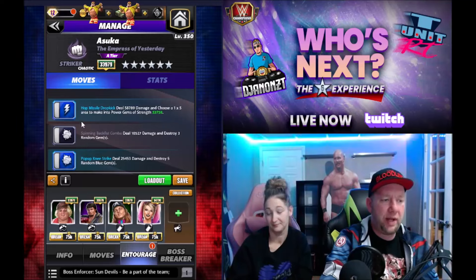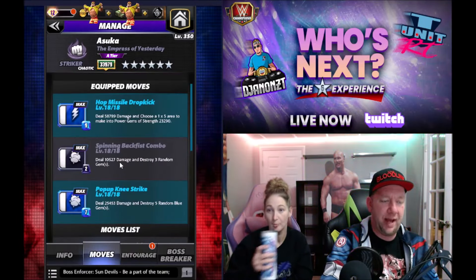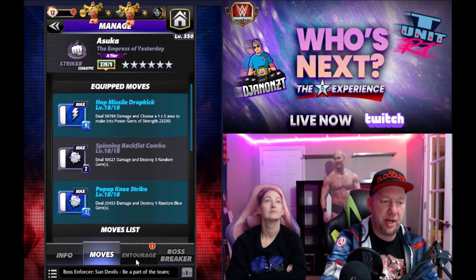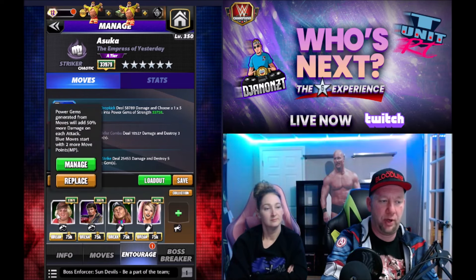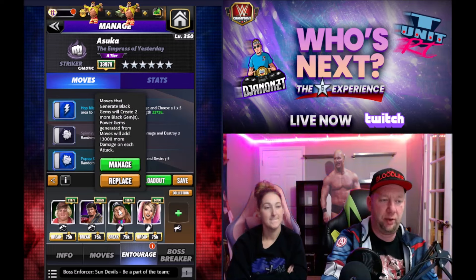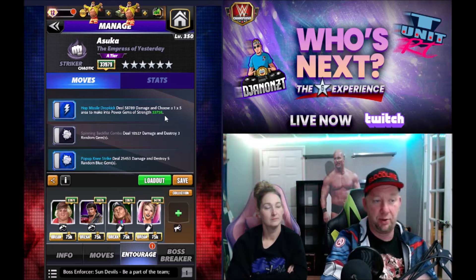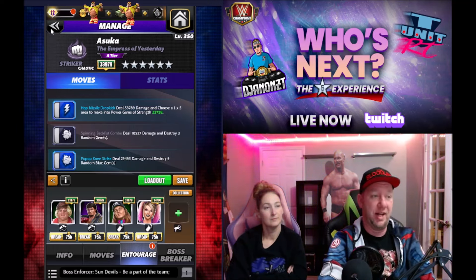We went with the blue-blue-black power gem build. We got a 2-charge, a 7-charge, and a 9-charge. We need to get to that 7-charge blue, so we got Lawler for 4 MP. We got Big Dust for 2 blue MP plus 50% add-on to Power Gems — that'll help. We got Riddle for 12-13k flat power gem damage. We got Bliss for 25% power gem. But that's still only a 1x5 area up to 53,000 — it's not good.